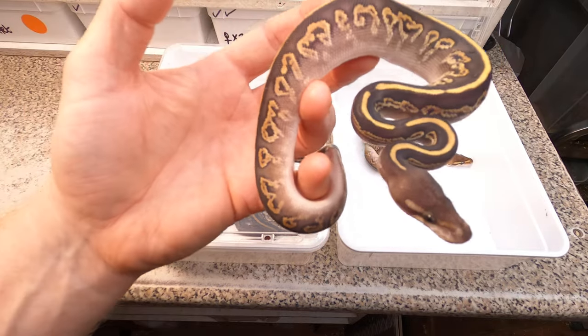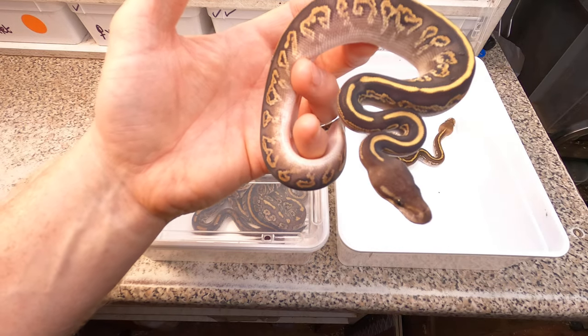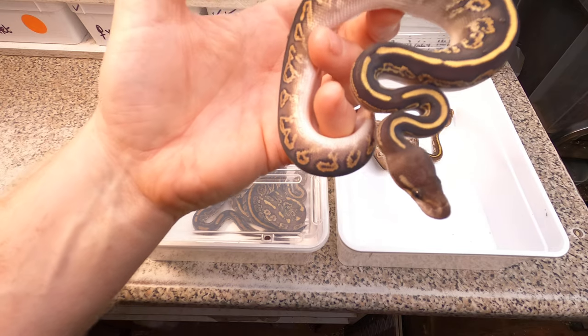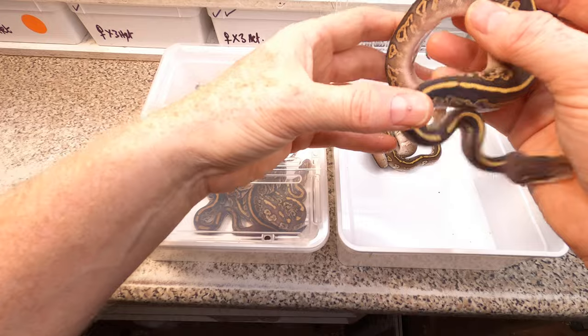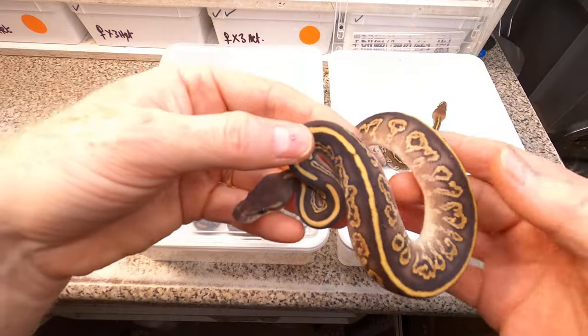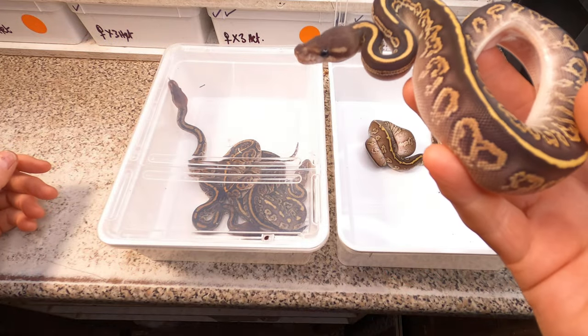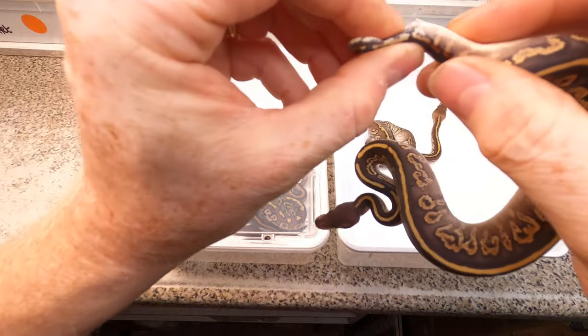That could be the ingredients in it - darklings give you a nice strong dorsal line, and so does mojave - but I don't think there's mojave in this one. It could actually have everything in it, but I'm pretty sure that it's a super. Let's have a little look at what sex it is - it's a female.